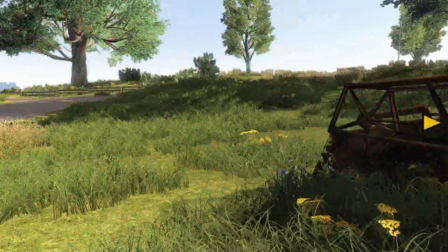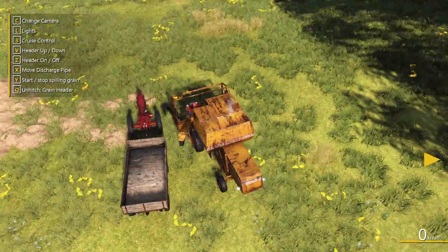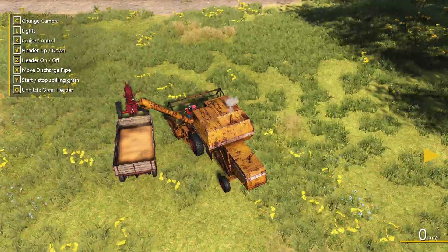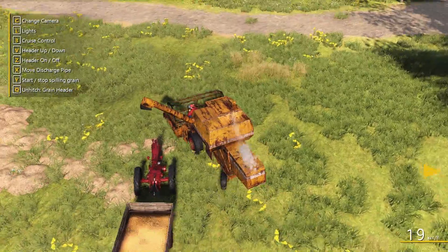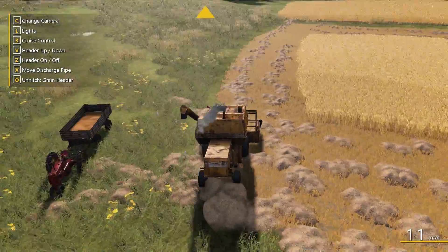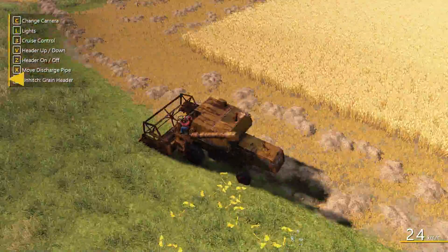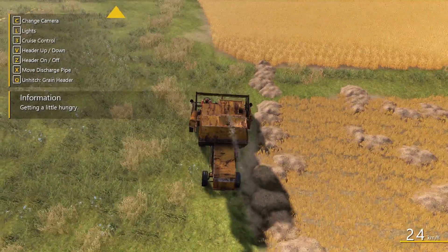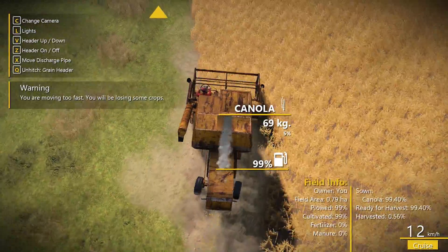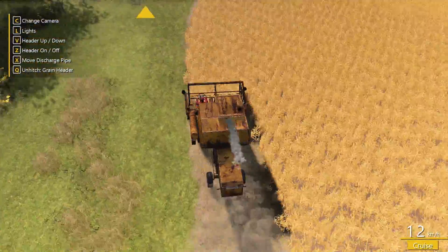Let's stop here, jump out, run around and jump in the harvester. There we go - let's put that away. Try up here to get started - our header's on the ground so we'll turn it on. Getting a little hungry but we just had something to eat. There we go - picking up canola. We shouldn't be moving too fast now, we should be fine.